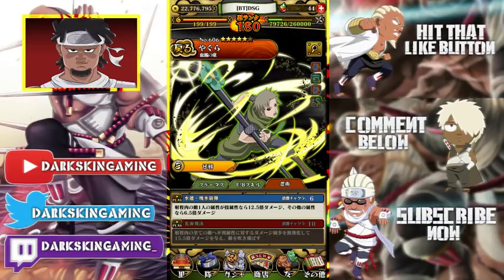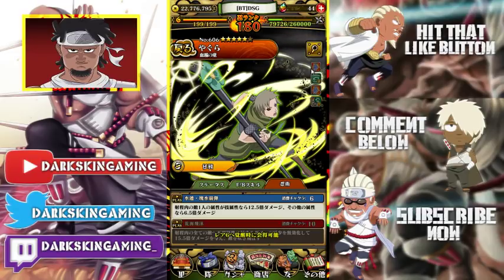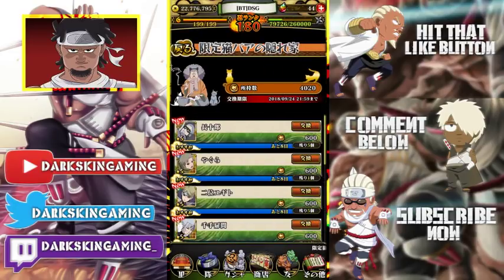All of this is free — you can literally get all of this from the granny cat shop without summoning. The shop has five copies available so you can get four dupes, you just can't get the last one which is a bit unfortunate. That's pretty much it for week one and week two. When week three comes out, if something crazy shows up I'll make another video. Be sure to give it a like, subscribe if you're new, and comment below. I'll see you guys next time, peace.